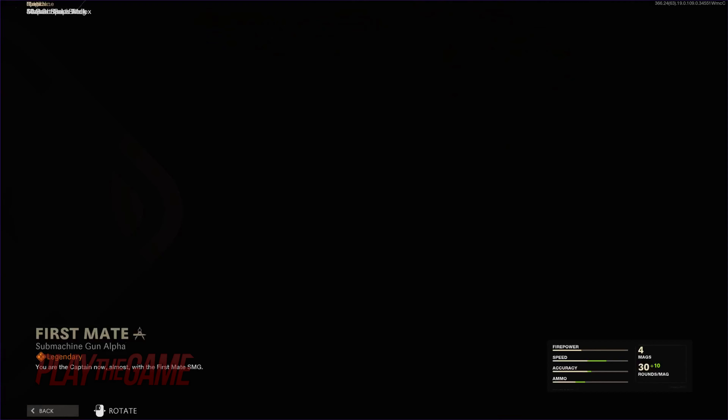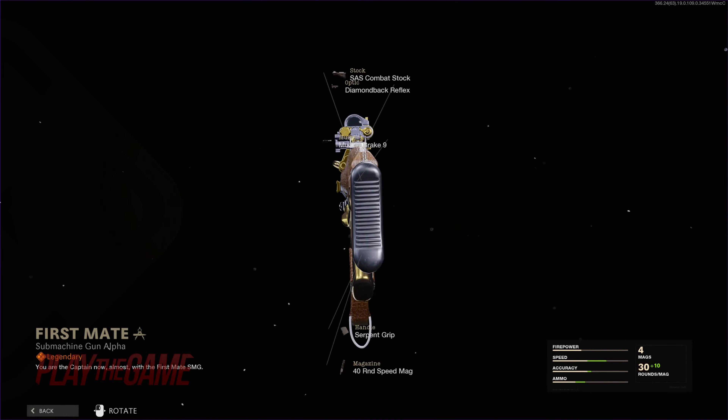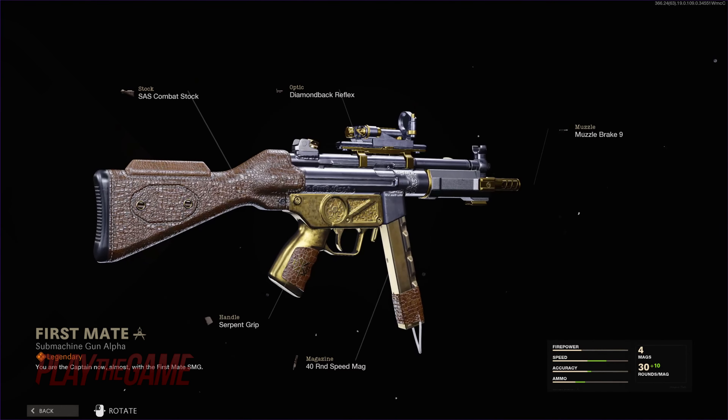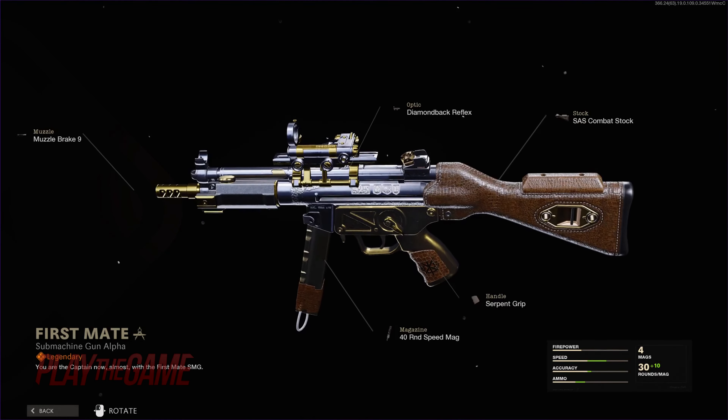At tier 27 is the MP5 First Mate. It is a very nice design with a trisword coat of arms on the grip with the initials BS. On the receiver we see the number 925 as well as what looks like a King's Crown, a Lion, and the letter L.